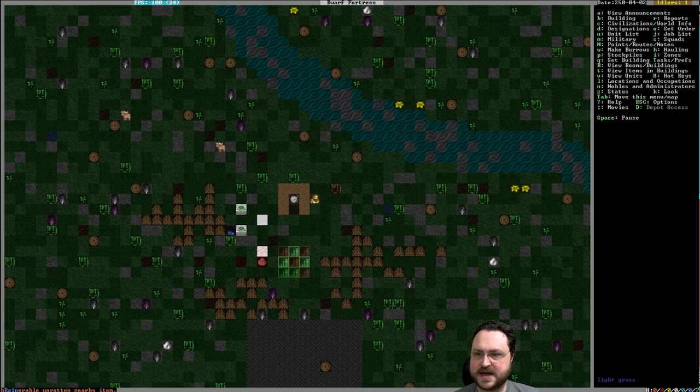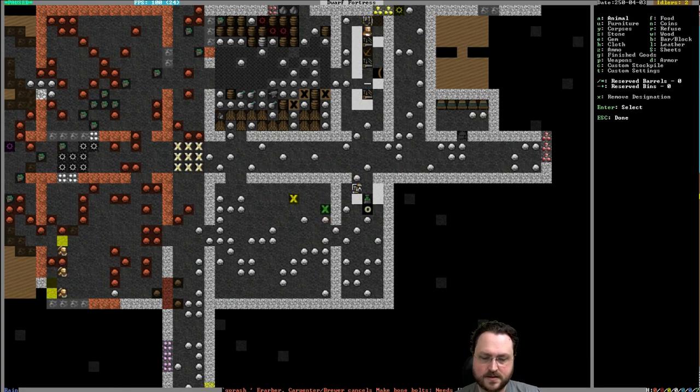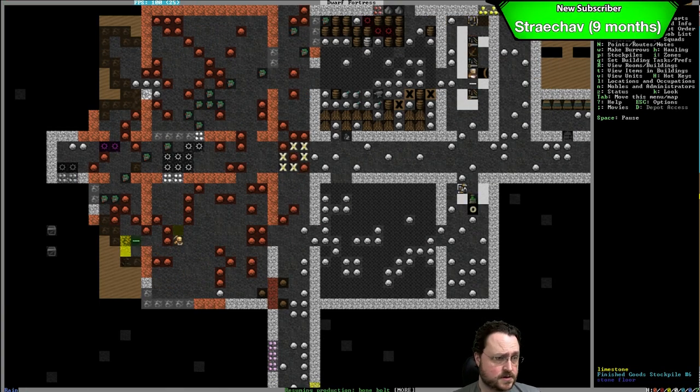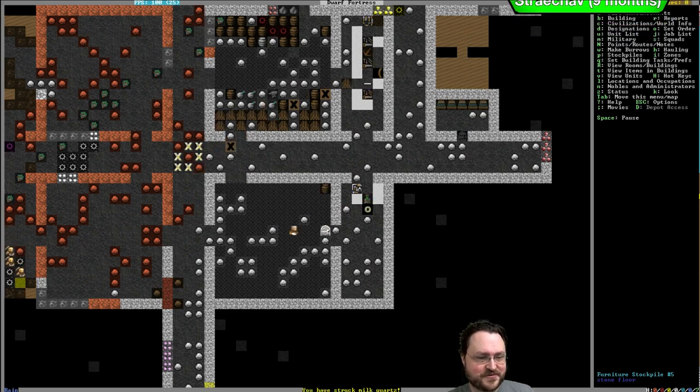This is probably time for us to disassemble the wagon — it just gives you three extra logs. Right now we don't really have the storage set up. I'm going to make this our primary furniture stockpile, and then a finished goods stockpile next to it.